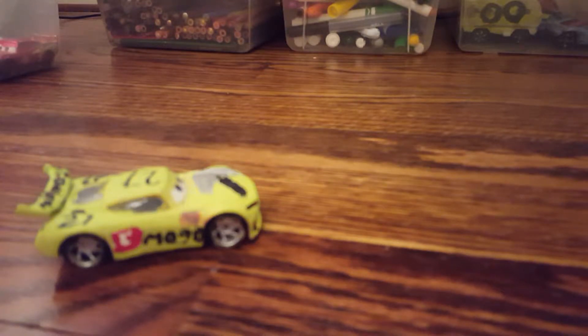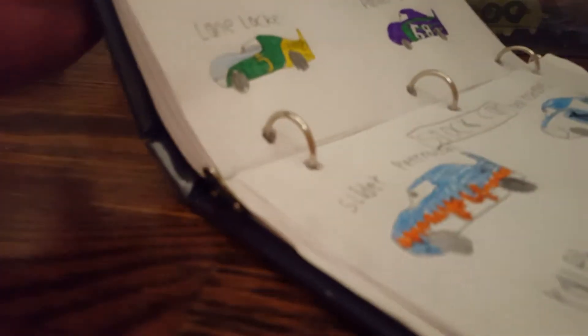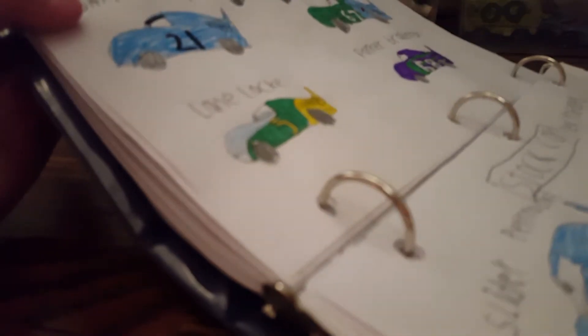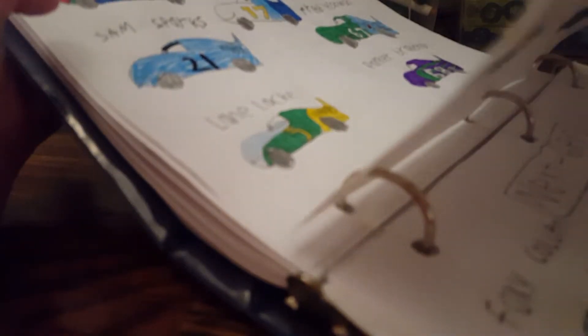Before I get into the review, we have the Art of the Cars 3 book. I definitely recommend these books, where you can see most of the racers in their stock car forms, and then when you flip the page like this, you can see how they change from stock car to next gen. So you have Triple Dent, and here you have next gen Triple Dent. Stock car Synergy, next gen Synergy.